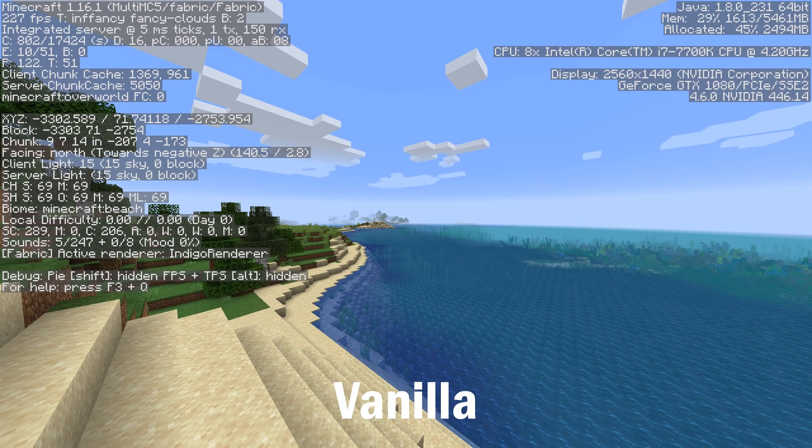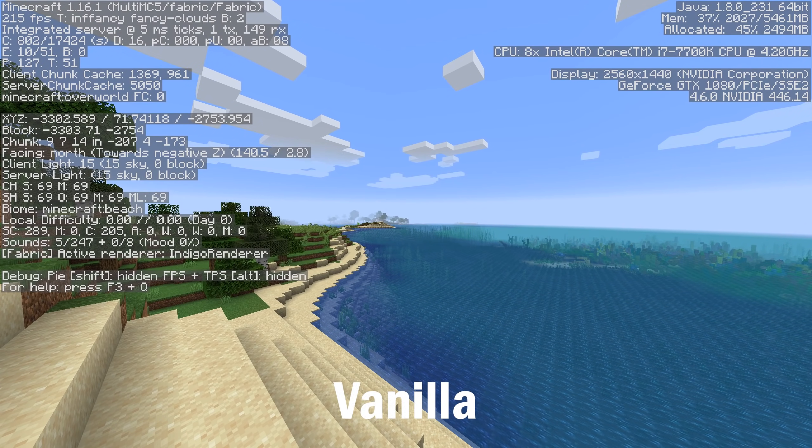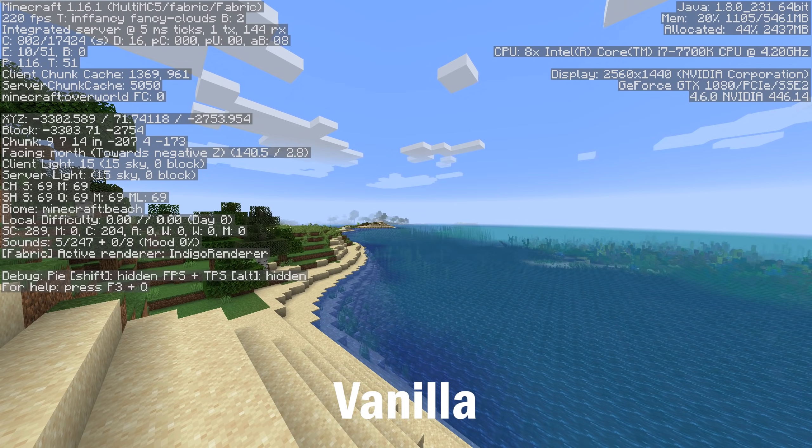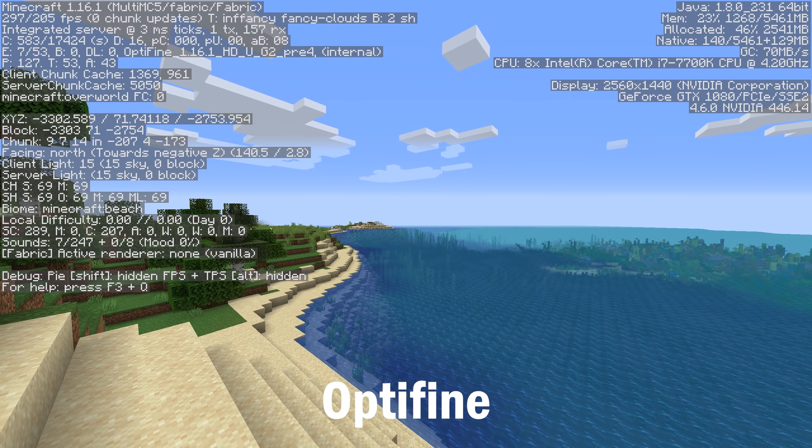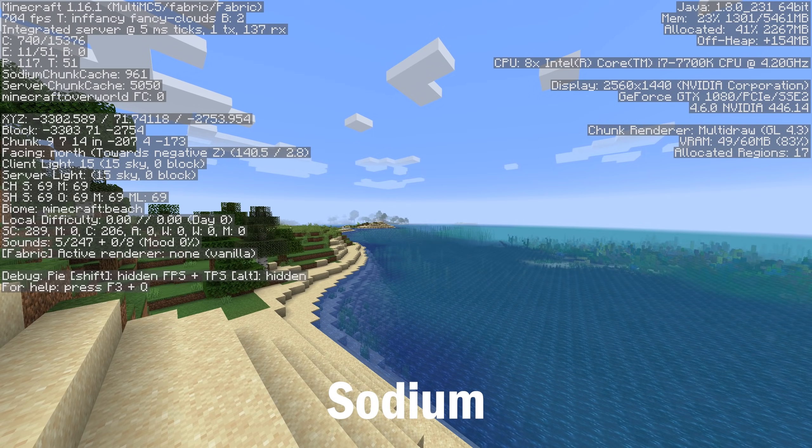For this next comparison, I'll even throw in Optifine, just to show how much of a difference this mod makes. As usual, I'll start with Vanilla, and you can see I'm sitting at around 220 FPS. Now I'll switch over to Optifine, and the FPS is sitting around 290, which is a pretty good gain. But now we'll go ahead and switch over to Sodium, and what do you know — we're at 700 FPS.